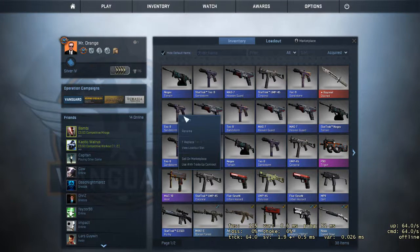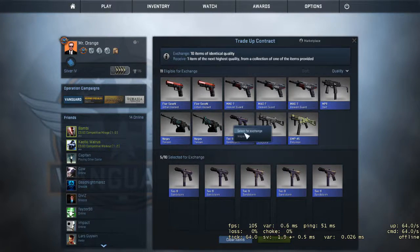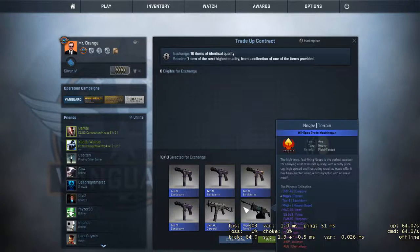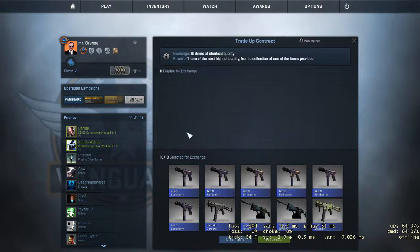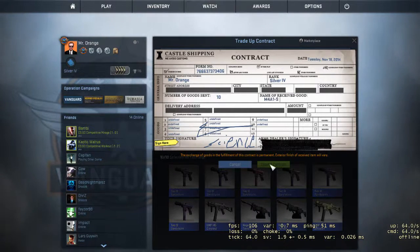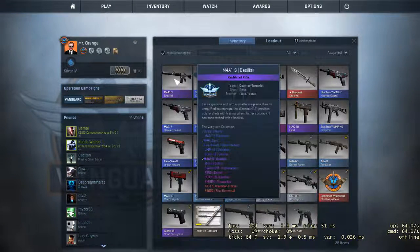Told you — Negev Terrain. We're going to do some trade-ups if we can. It's StatTrack — I can use this with the trade-up contract. I don't want to get rid of the new stuff; I'm going to use the sandstorms that aren't worth anything. Let's use them to get Terrains. I can get MAC-10 Heat out of this. Factory New — let's use this. M4 Basilisk! That's the new one. Hopefully it's in good condition. Field tested — not bad at all.